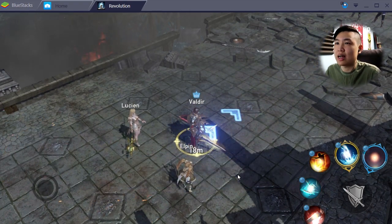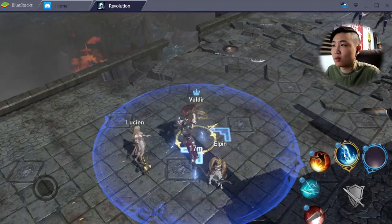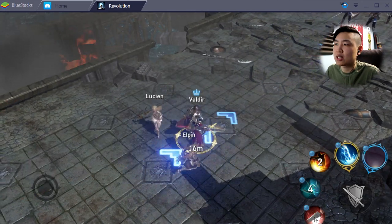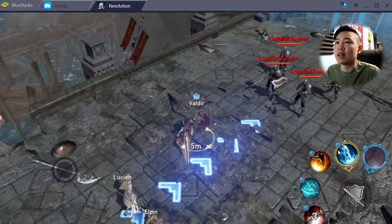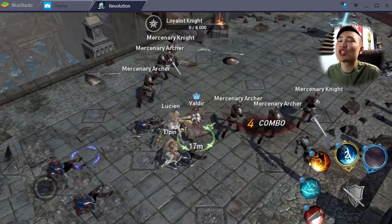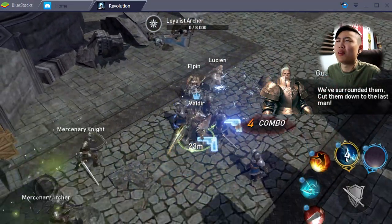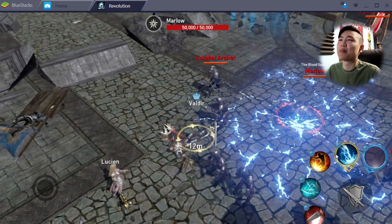We're getting all these skills — our guy is a beast. I think our guy is a little overpowered. We got a lightning move — I don't know what that does. That looks like a projectile-type move. Ground slam — our guy is tanky. We got more skills, let's test out lightning. Call me Shazam! They should cast me as Shazam, cast me as Billy Batson. I'm getting nerfed soon, how much do you want to bet?